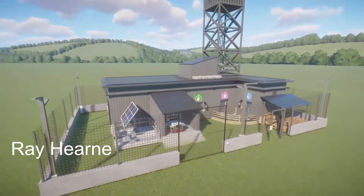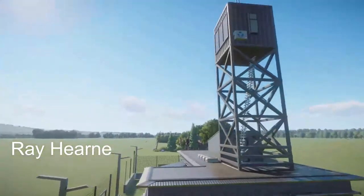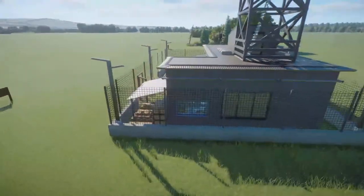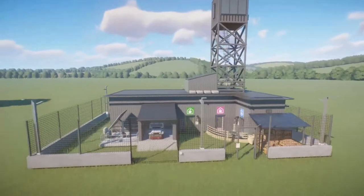Our next piece was made by Ray. It's called a Small Ranger Station. Bring this into your zoo for right around $17,000. Perfect little ranger station — a great way to hide a lot of your staff facilities. Thank you so much for bringing this to the Steam community.